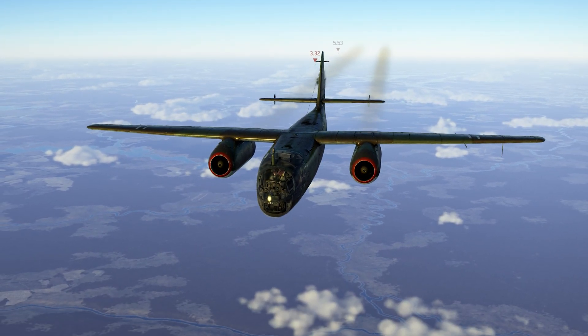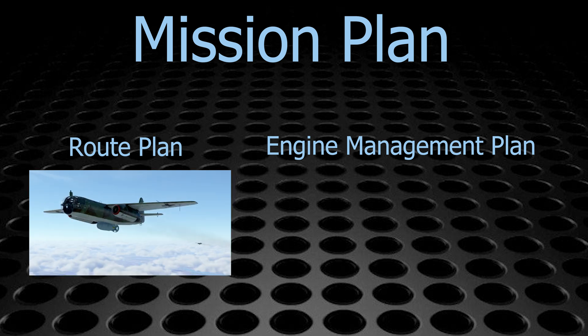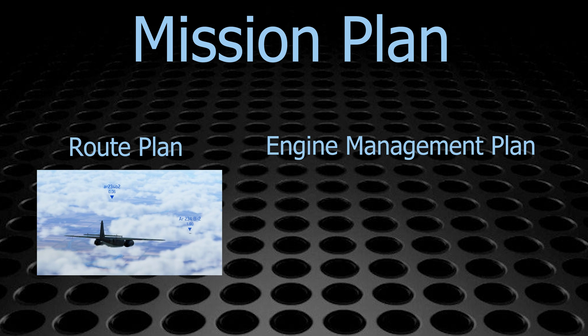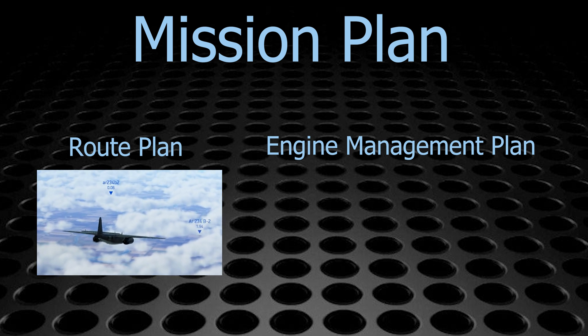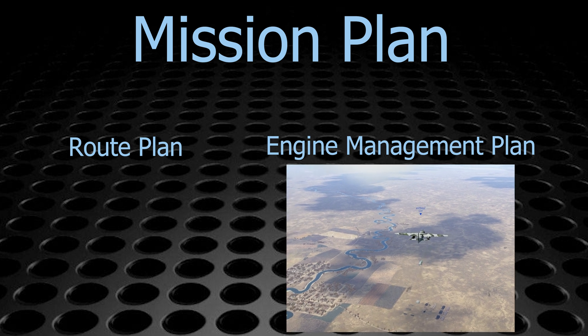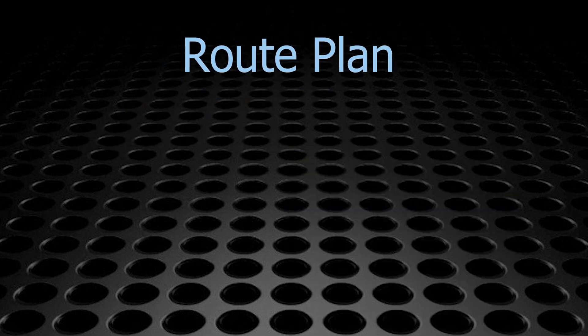A solid mission plan works so much better for an aircraft that can match or outperform the opposition's aircraft speeds. There are two overlapping components of a mission plan for the Arado 234: the route plan and the engine management plan. The purpose of the route plan is to keep you hidden on ingress when you are vulnerable, and minimize risk and exposure on egress.